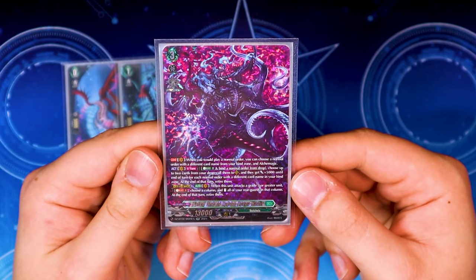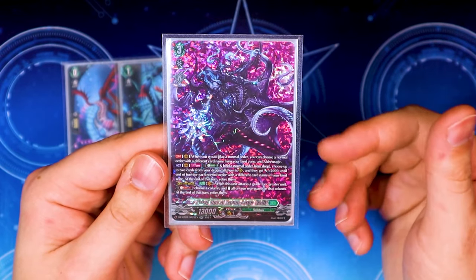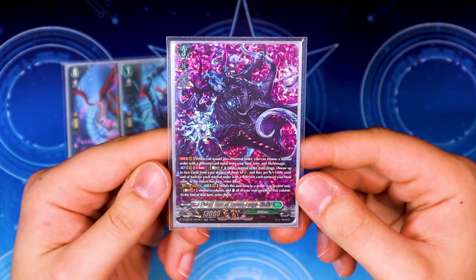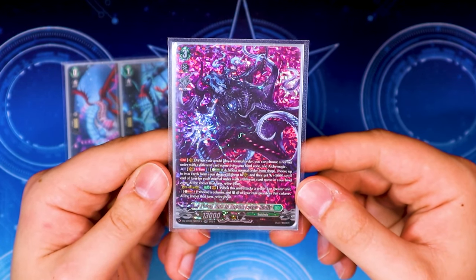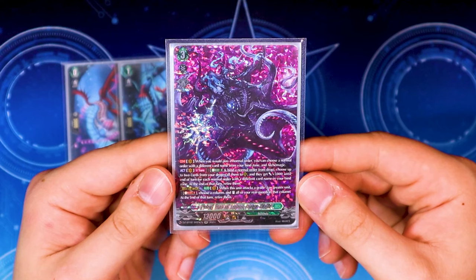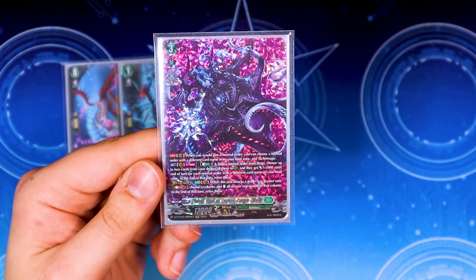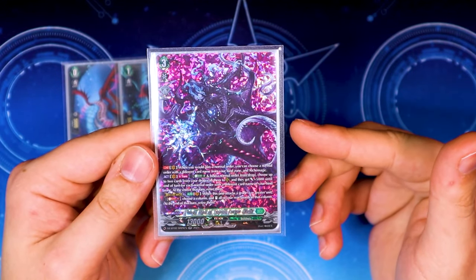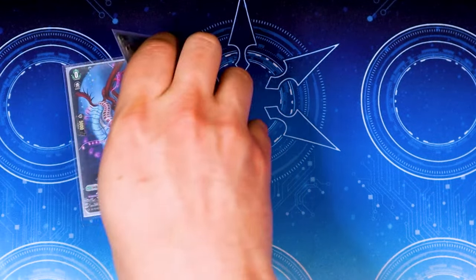Zorga Nadir is your main boss grade 3. Nadir lets you perform Alchemagic, where you can play two normal orders at a time — one from your hand, the other from your bind zone. Once per turn you can Energy Blast two to bind a normal unit from your drop zone, choose up to two cards from your drop, call them to rear guard circles, and they get 5k for every normal order with different card names in your bind zone until end of turn, then you retire them. The Divine Skill, once per game when this unit attacks a grade 3 or greater unit, Soulblast one, choose a column, stand all the rear guards in that column, and at the end of that turn you retire them — your big finisher for that fourth attack.